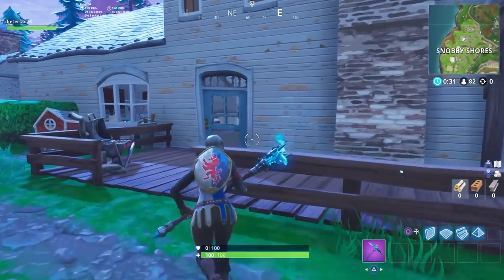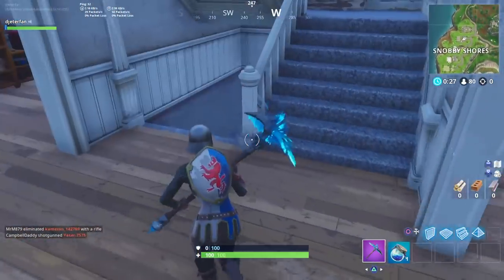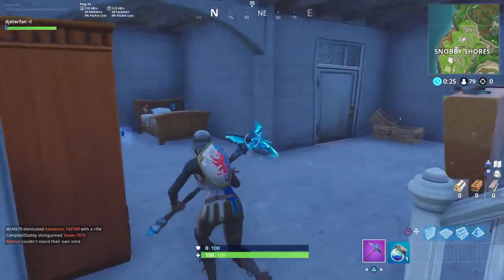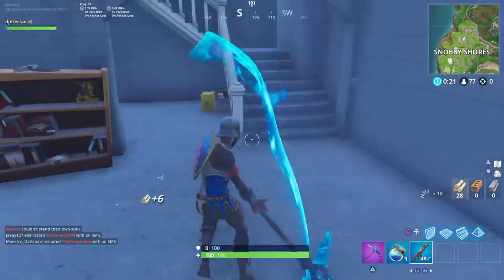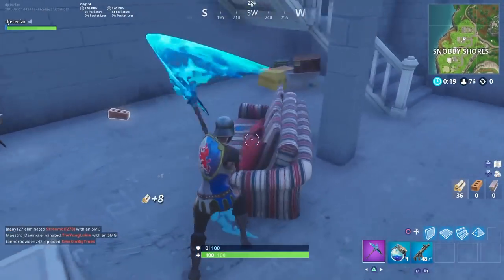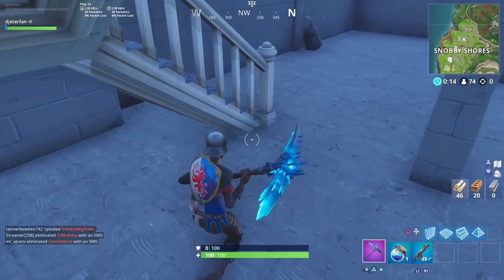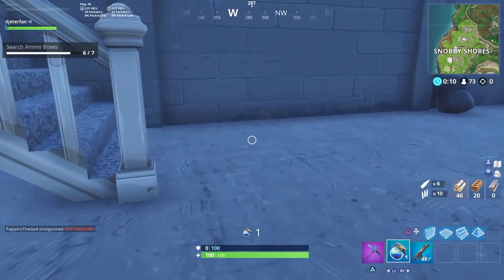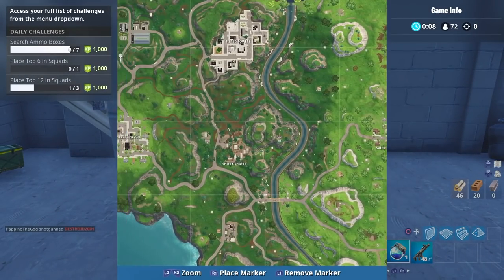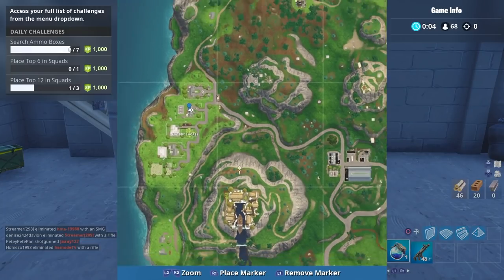Once you've gotten to Snobby, you want to make sure to get to the house with the basketball court on it. However you get here doesn't necessarily matter, but you will eventually want to make your way into this house — this is exactly where you're going to find the jigsaw puzzle piece. Be sure to look under the stairs and check out the whole basement. From here, head over to the area next to Greasy Grove, where there are two jigsaw puzzle pieces, which is why we want to take the cart from Snobby.